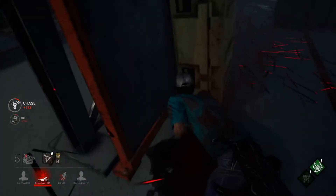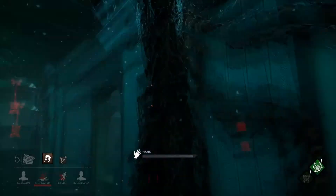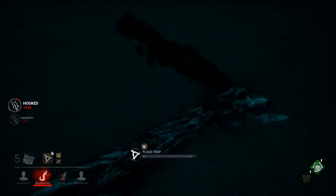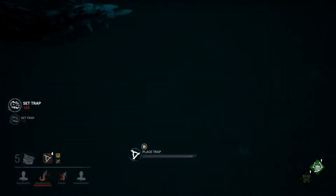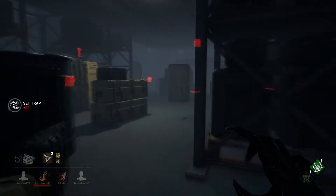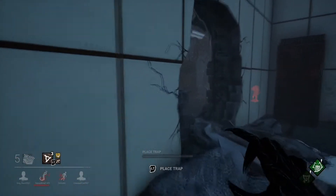I got really lucky finding all the survivors. He was a hard one to deal with — he's really struggling to get free. What I'm doing here is placing three traps around the survivor to try to get the most use out of them, because we all know other survivors will come for the hooked one. That was the first survivor hooked.